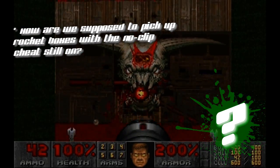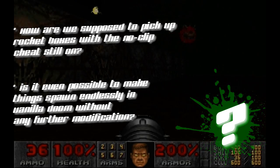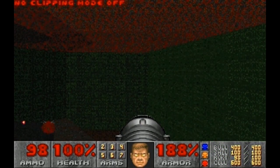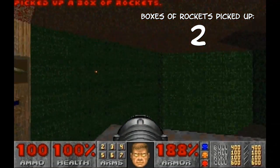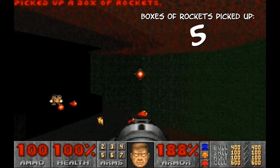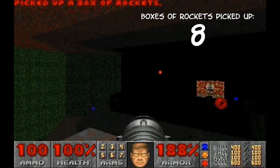First, how are we supposed to pick up things if we are still in noclip mode? And second, is this possible at all in Vanilla Doom? An item which has been picked up is gone, period. This is no multiplayer, so why would items respawn? In total there are 10 boxes of rockets, but 10 times is not quite unlimited.